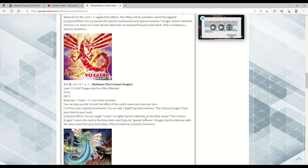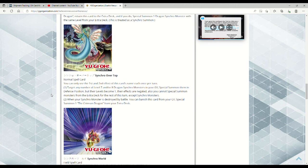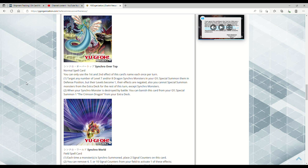This is Synchro Overtop, a Normal Spell. You gotta love the artwork — you got Black Wing Dragon, Ancient Fairy Dragon, Red Dragon Archfiend, Black Rose in the background. This is the OG squad from Edison Format, ladies and gentlemen. First and second effects are each once per turn. Target any number of Level 7 and/or 8 Dragon Synchro Monsters in your graveyard and special summon them in defense mode, but their levels become one and their effects are negated.